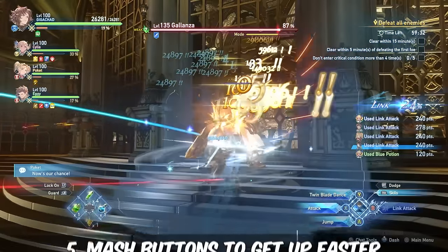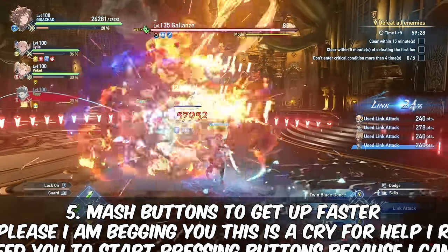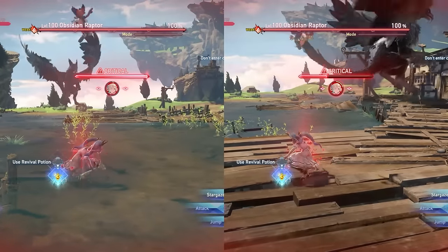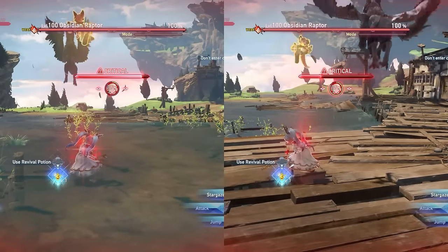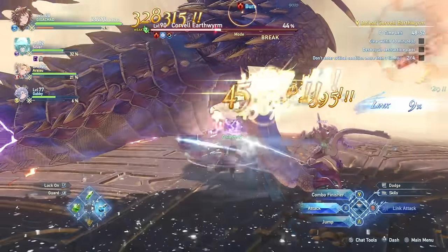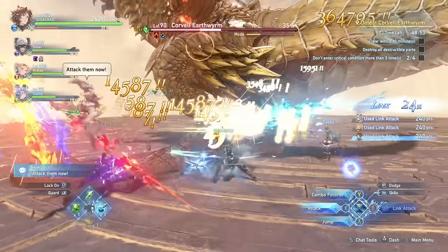The last tip I have is good for both solo and co-op play, and it's absolutely a game changer. If you spam buttons when you're downed, you can actually self-revive faster. You would not believe how many players in co-op sit completely still when they're down and drain the defeat gauge. It makes it so much harder to beat content if players go down and don't actively try to get up, so please use this newfound knowledge and share it with everyone. Thanks for watching.